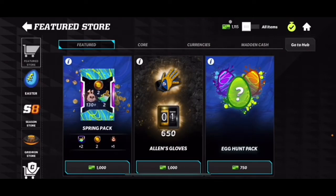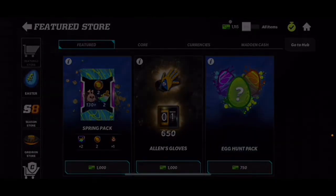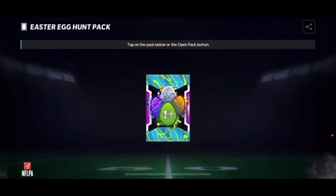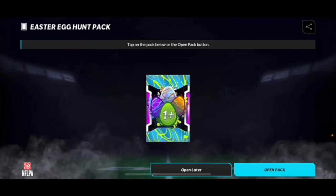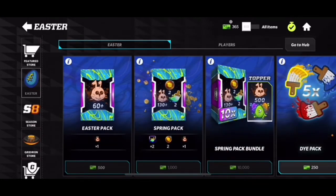Finally, to finish off the video, we're going to do an egg hunt pack. I got some more Madden Cash from the field pass. The egg hunt pack guarantees a green egg, which is probably the worst one, but you have a chance at a purple, an orange, or even a crystal egg. I've pulled purples all the time and one orange egg, but never a crystal egg — so wish me luck. There's only one egg, which means it's a green egg, so we didn't get too lucky on that one.